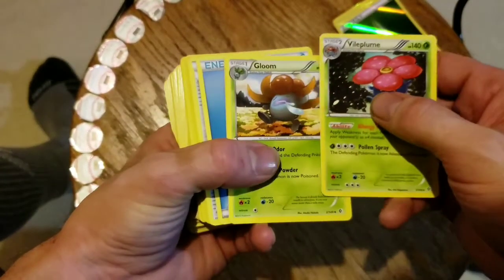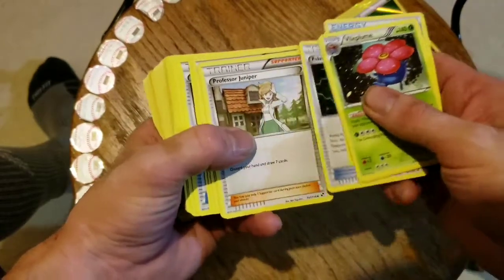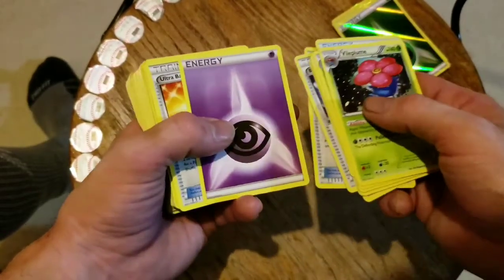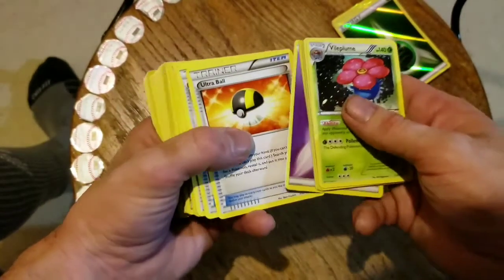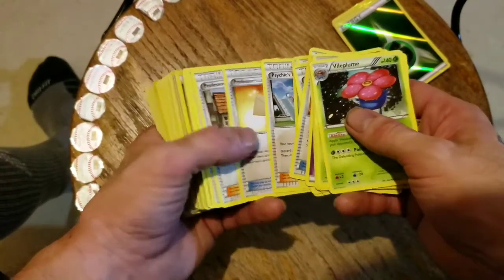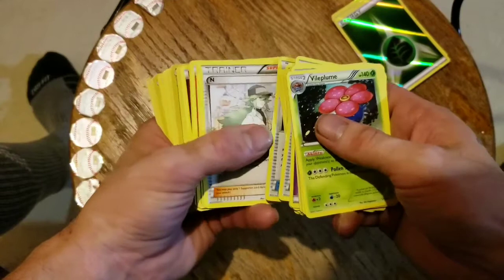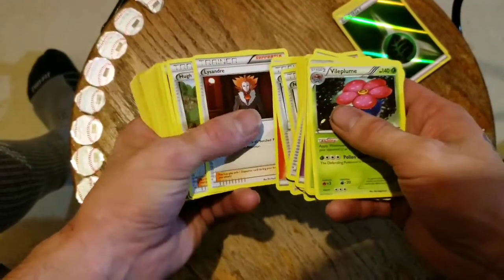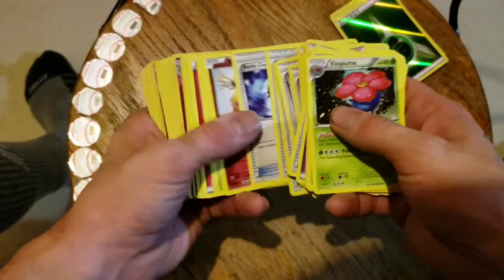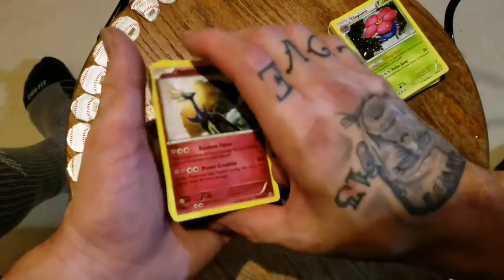Vileplume... not the best. Gloom. We got the one and two energy card, trainer, trainer. Oh no — is this all this is? Oh my god, this trainer energy pack — it looks like that's all it is: energy and trainers. Oh no, what a crappy ninth episode, it starts off really bad. I don't even want to read these because they're so terrible, I just want to get through them. Okay, there we go, we're through the trainer and energy cards.